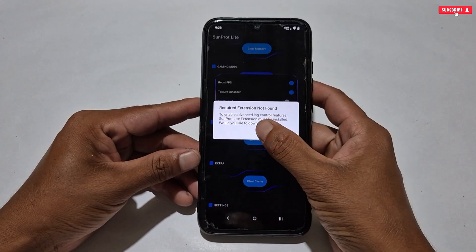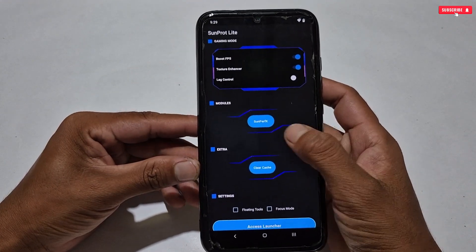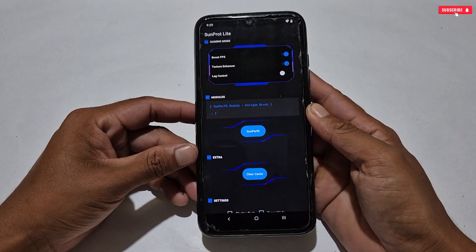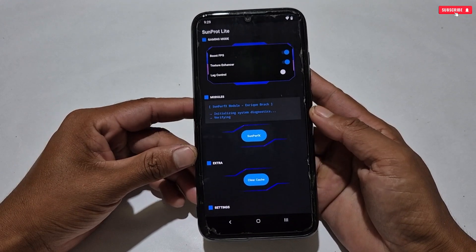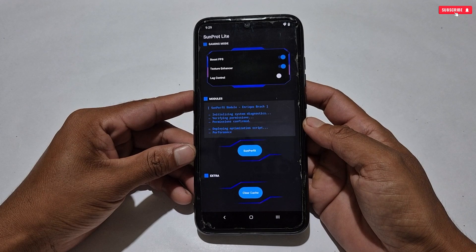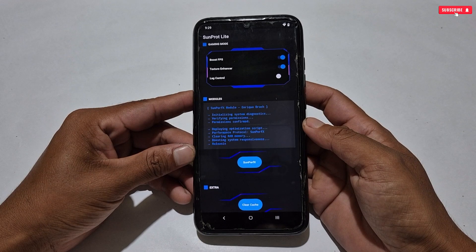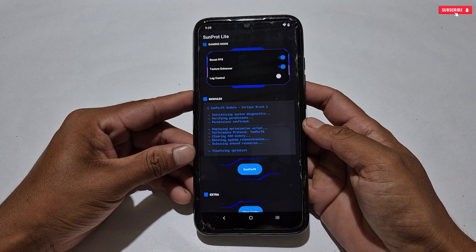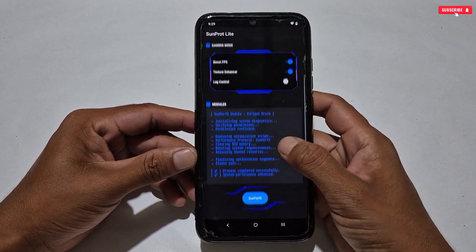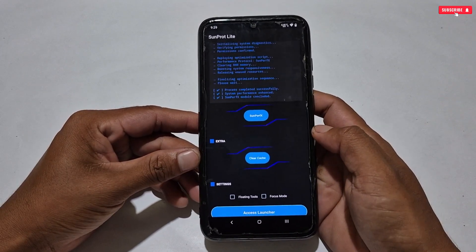For now I'm skipping lag control and moving on to the next tweak: Sunprot X Modules. Just tap the button and the module flashing process will start automatically. The flashing process has started, so please wait for it to complete and do not press the button while flashing. The flashing process is now done.